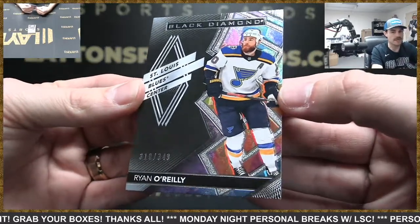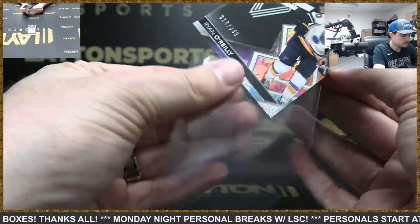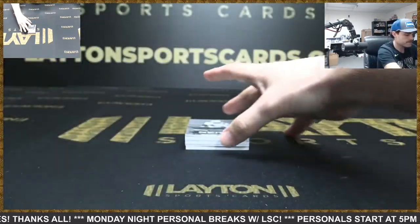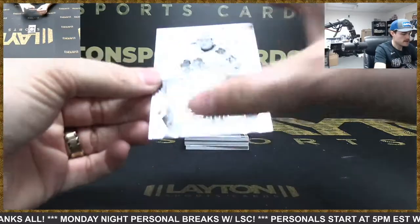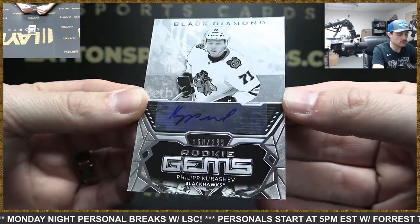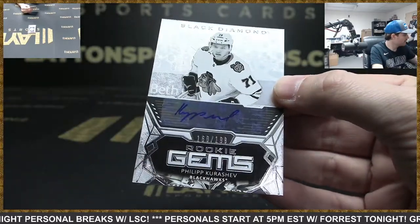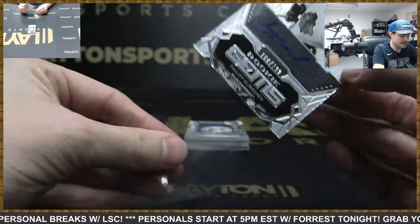Ryan O'Reilly to 349. Rookie Gems Auto to 199 — Filip Kourashev, or Kourashev... yeah, I don't know any other ways to say his name.